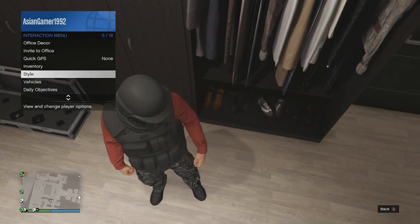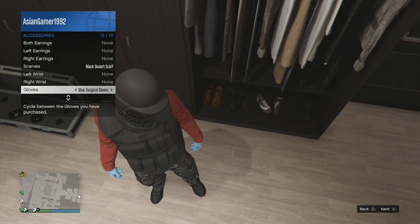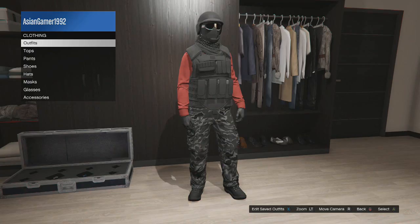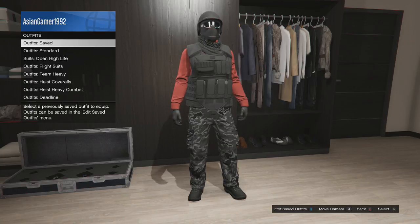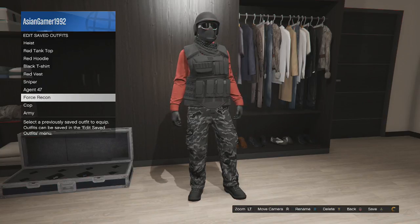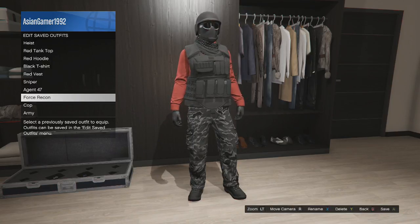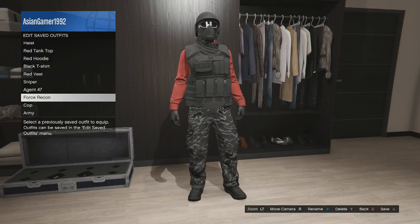After that, you can save it. Make sure you put gloves on — I had the black leather gloves. Then go to outfits, edit save outfits, and save it. If you guys enjoyed this GTA outfit glitch tutorial, let me know in the comment section below. Hope you guys have a wonderful day — peace out!